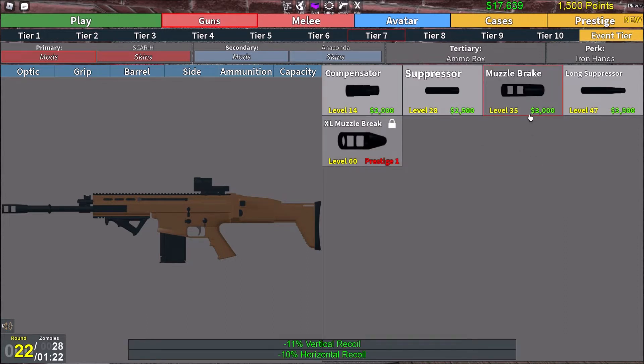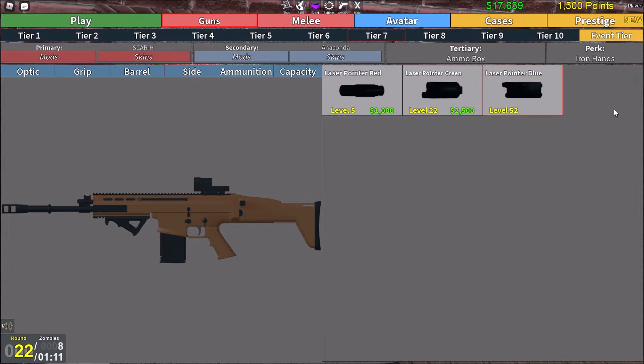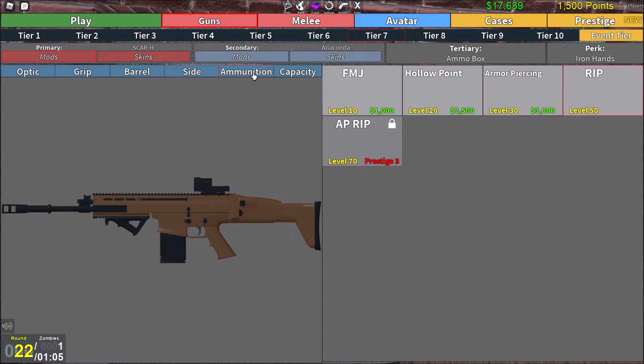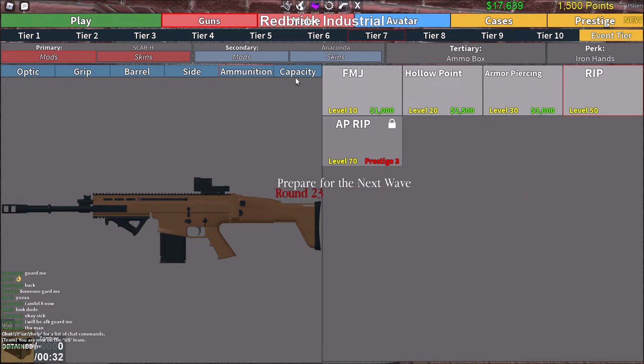For the barrel, you can use anything. I am using a muzzle brake — I'm not sure if that's the best option. You can use a compensator as well. On sides, I've just got a blue laser pointer, but if you don't have that you can just use any of these. Then for ammunition, you can use anything as well — your choice.